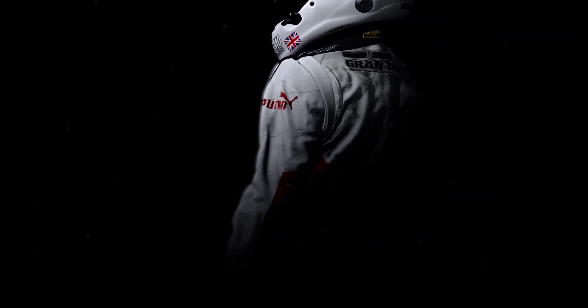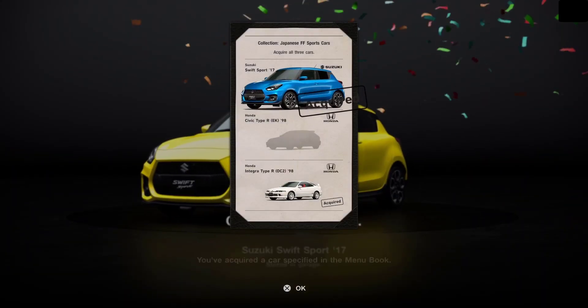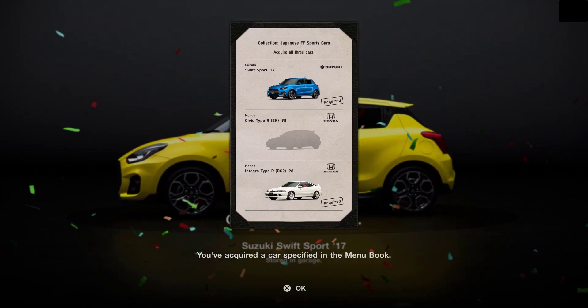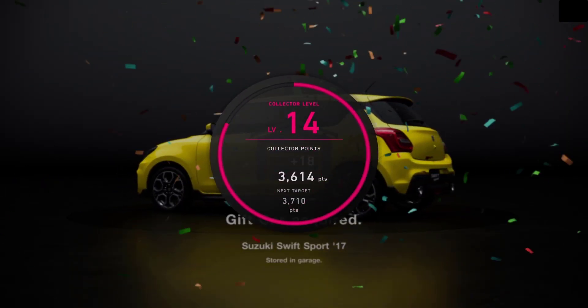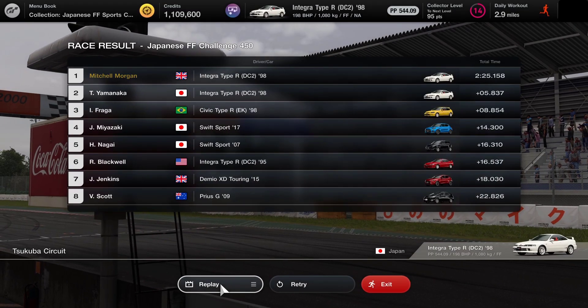We've got a trophy, a clean race, and we win the Swift. That's two of the three cars that we need — we now just need the Civic Type R, which I'm hoping we're going to get at Suzuka when we head over there. I'm not quite sure whether we'll get there in this video — it depends on how quickly we can get through these challenges.